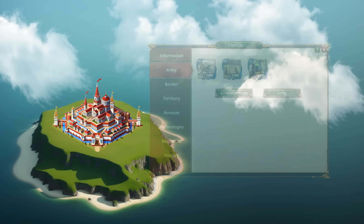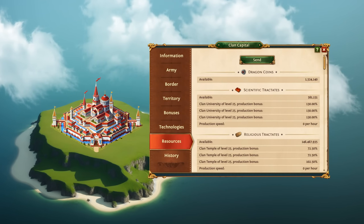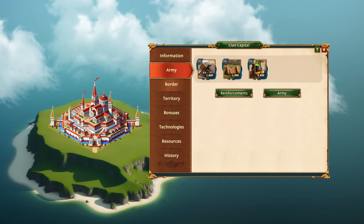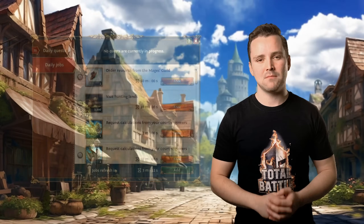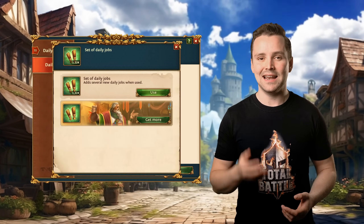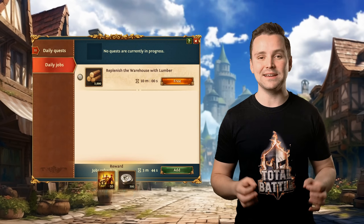Teleporting to a new kingdom, you will no longer encounter an issue when interacting with a clan capital. This issue has been fixed, so playing in a clan will now be even more user-friendly. We also fixed an issue with the manner in which daily jobs were displayed. Now when you add new jobs, the whole list in the window will be displayed correctly.